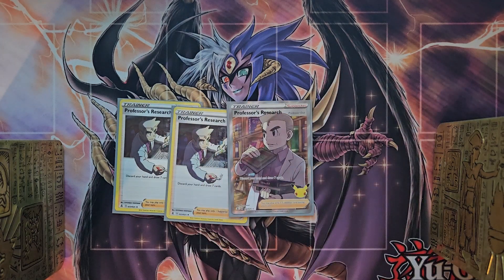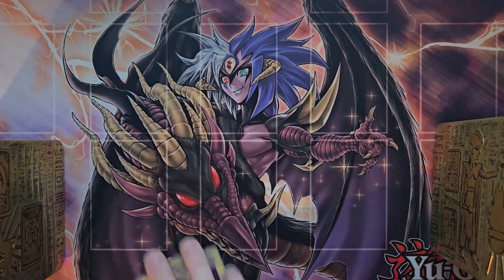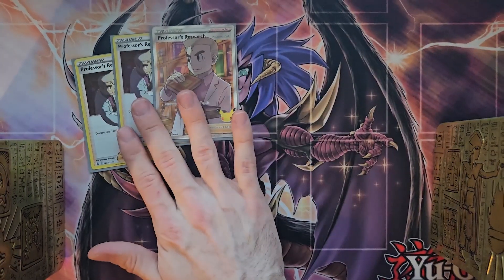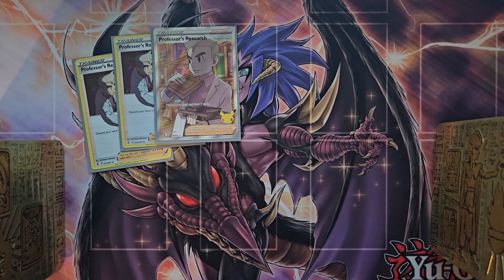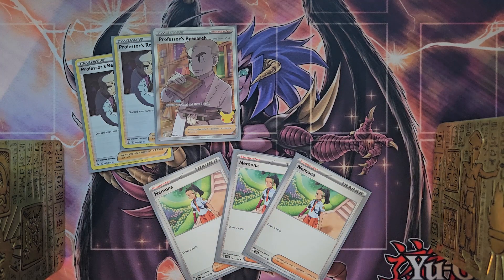Moving forward, we're going to use three copies of Professor's Research. This is a really powerful consistency card — you ditch your whole hand and then get to draw seven. Very powerful card, and it has a reprint so I think we're going to be able to continue using it.